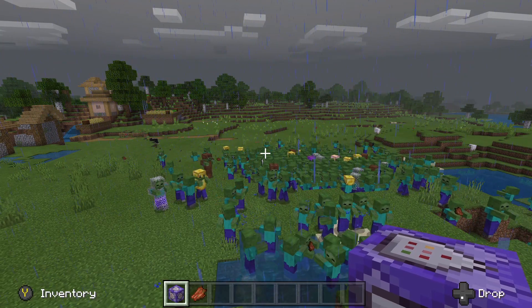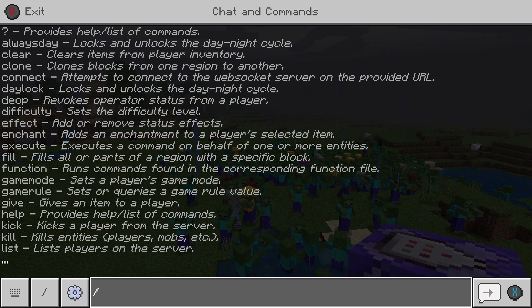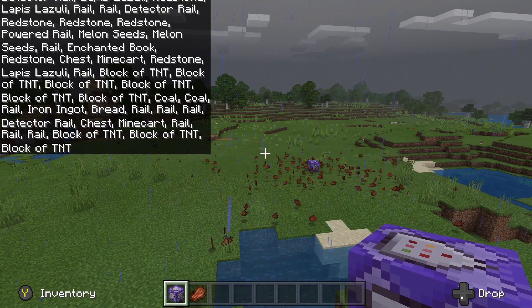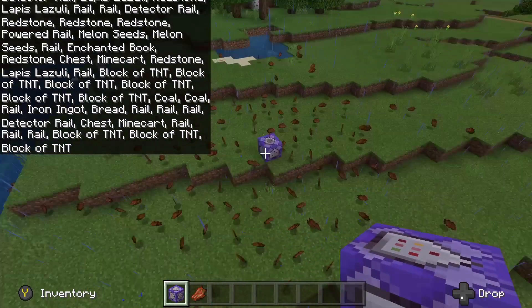I think we should just get rid of them now because we're going to do more mobs. So let's do /kill @e and we've killed all of them. It would be pretty cool if you had other mobs — you could do mob farming.